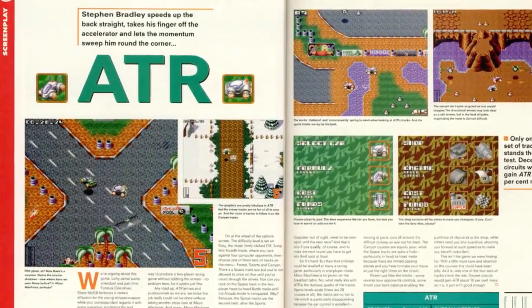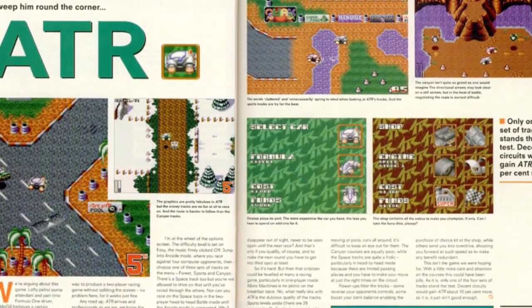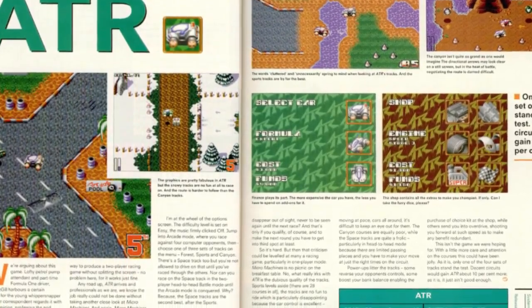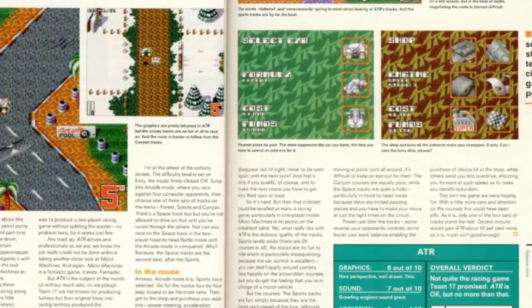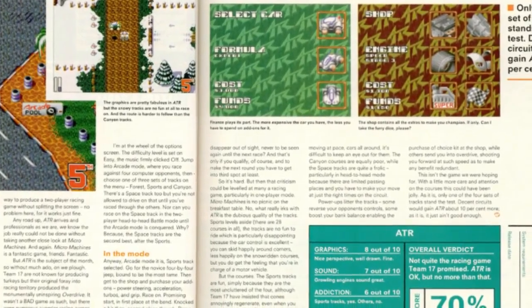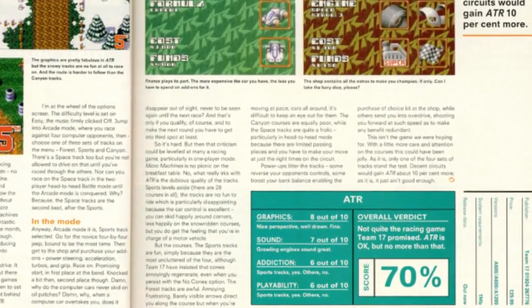Amiga Format awarded it a 70% score, and they write: "This isn't the game we were hoping for. With a little more care and attention on the courses, this could have been jolly. As it is, only one of the four sets of tracks stands their test. Decent circuits would have gained ATR about 10% more. As it is, it just ain't good enough."